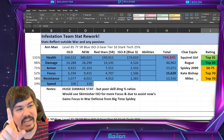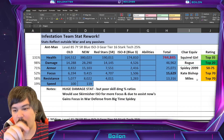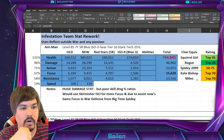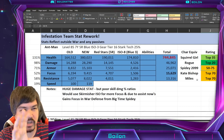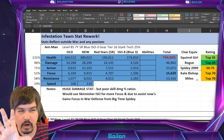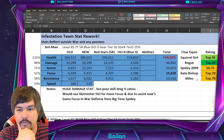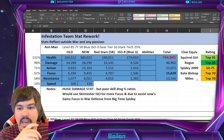His damage stat is a top 20 damage stat, equivalent to Rogue. His armor is top 50 to 75 — a lot of characters seem to have this stat number, equivalent to a lot of characters. Kate Bishop for focus, which is top 70, which isn't super good. We'll talk about the focus part though.